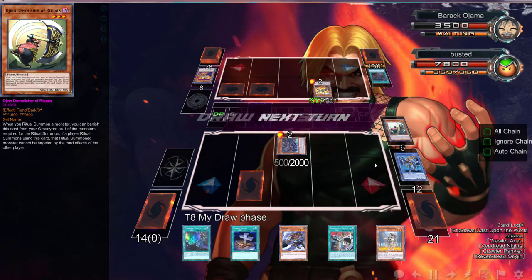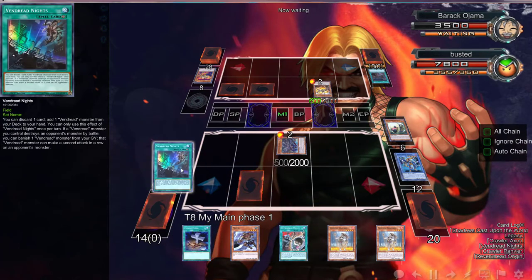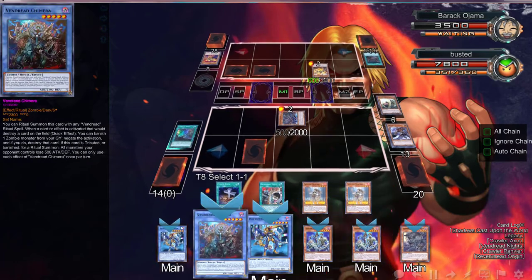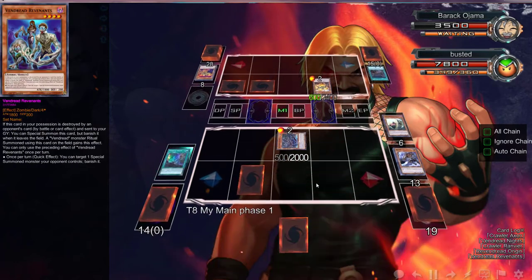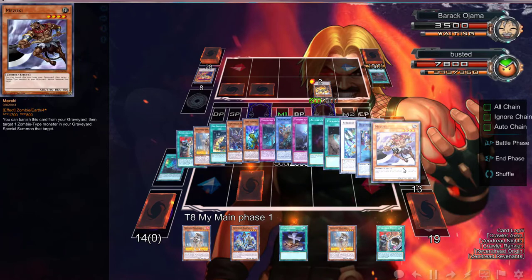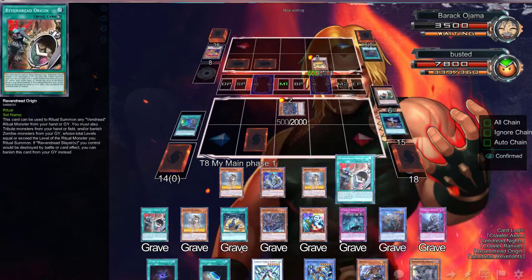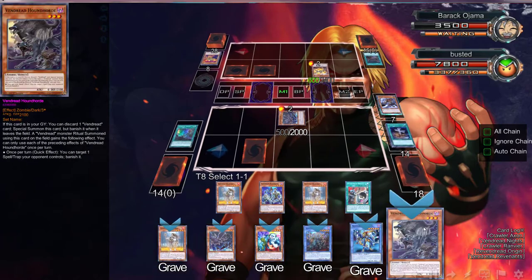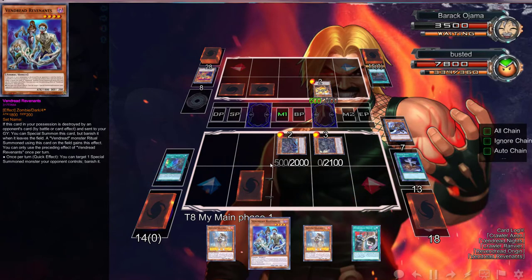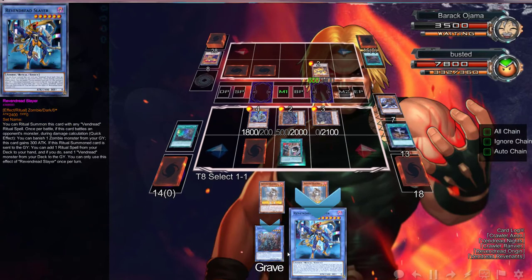This ritual monster cannot be targeted by the card effects of the other player - yeah, that's definitely something we need. Back - oh, there's another Sage. For some reason we draw Sages all the time. So here what we can do is activate you, discarding Mizuki, and go ahead and add a Revenant. Okay, I know what to do. We have a Mizuki so we're going to Foolish what's-her-name - we're going to Foolish Houndwhore because that's easily brought up by Mizuki. Since we have this Burial we can go with that. We can turn this to attack mode and get to some attacking going.